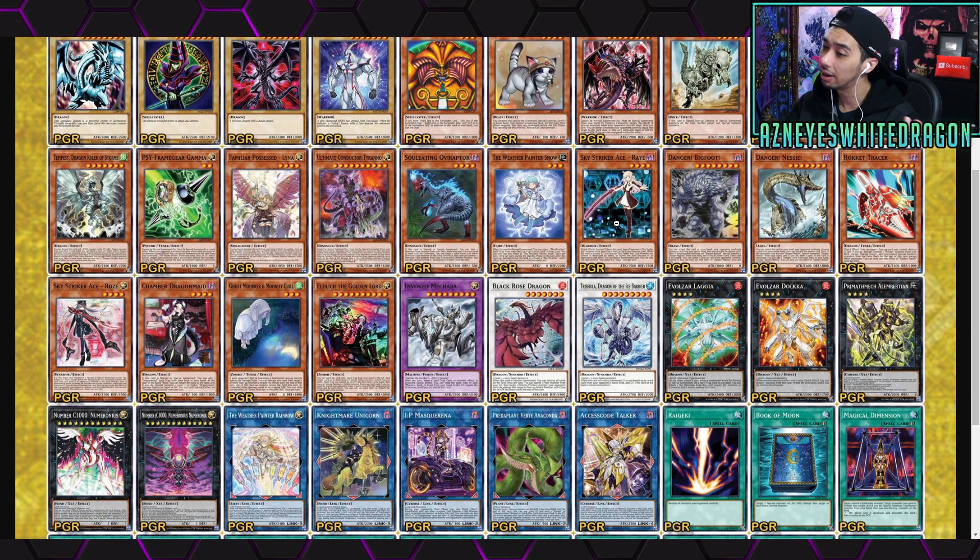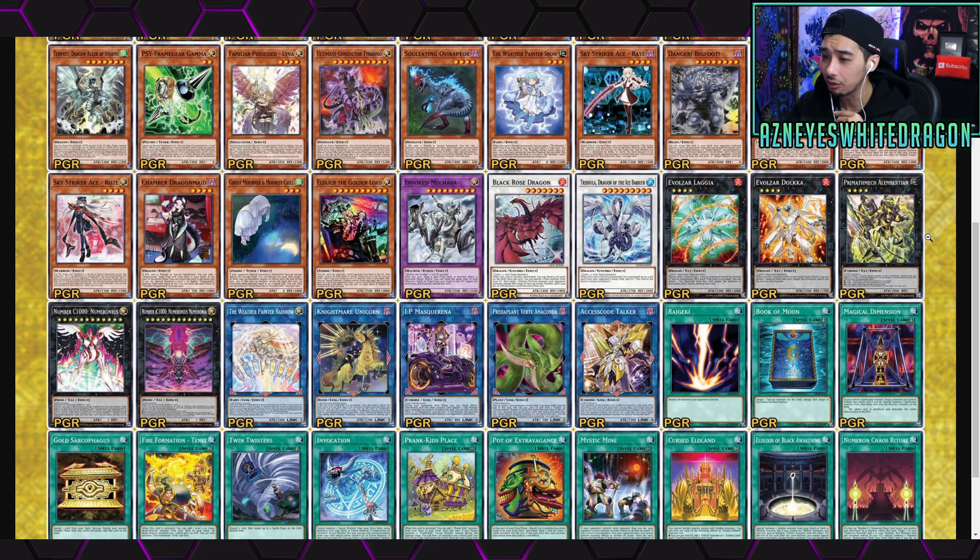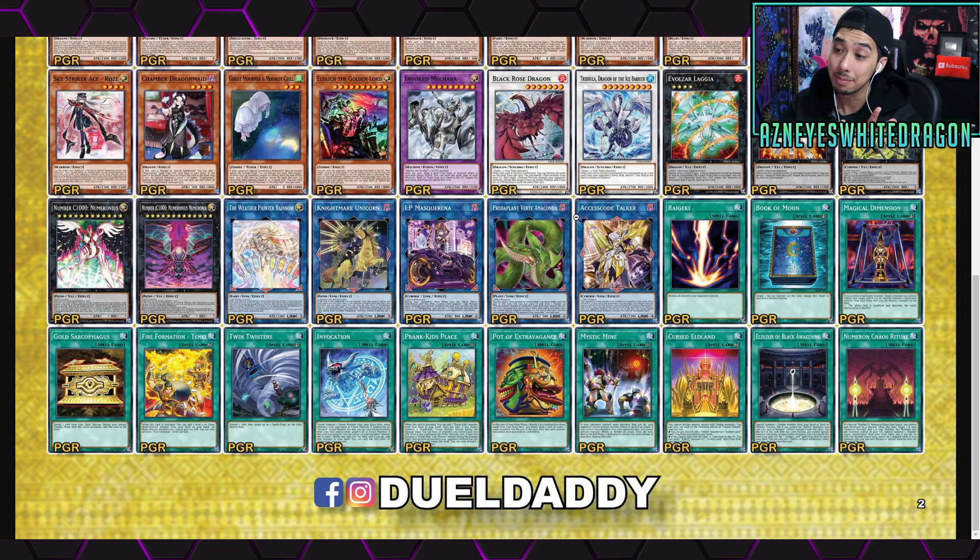We also have Raigeki, still relatively popular, and then Invoked Mechaba, also still very popular in terms of running it. Ghost Mourner is still a decent card, then we have Gamma, Lagia, Dolka — and more importantly in the metagame, Predaplant Anaconda, IP Masquerena, and Access Code Talker. Those are fantastic cards. Then we have classic Yu-Gi-Oh cards like Raigeki and Book of Moon — not the most meta but I still like seeing these come out in higher rarity. There's also Extravagance, premium gold Invocation, and Mystic Mine getting a reprint.